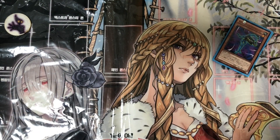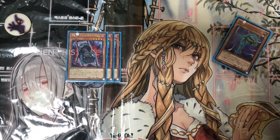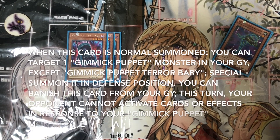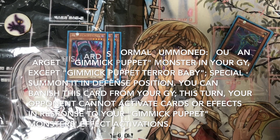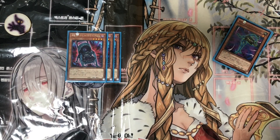For our new monster we have three Gimmick Puppet Terror Baby. His effect is once per turn when you summon, you can target a Gimmick Puppet in your graveyard and special summon it. And while he's in the graveyard you can banish him, and for the rest of the turn your opponent can't activate monster, spell, or trap cards in response to your Gimmick Puppet monsters' effects. It's pretty cool — if you can get him in the graveyard early you can prevent your opponent from hand trapping you.